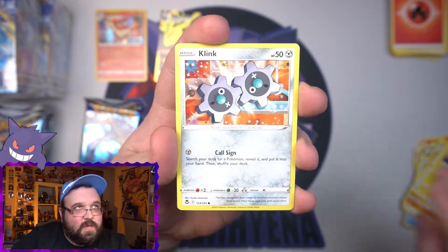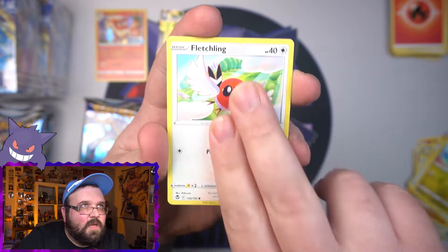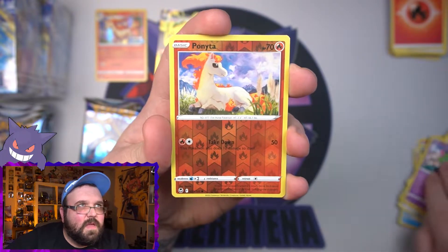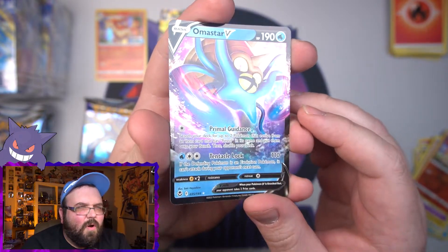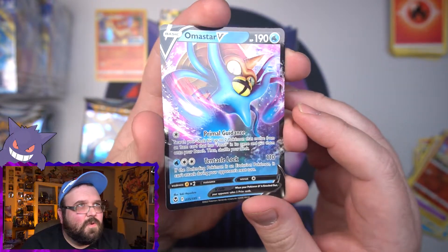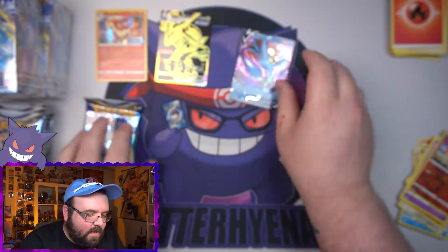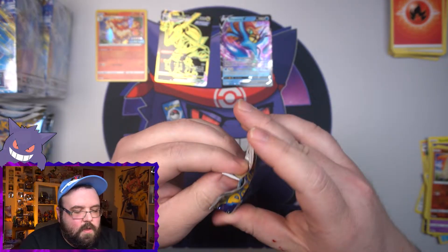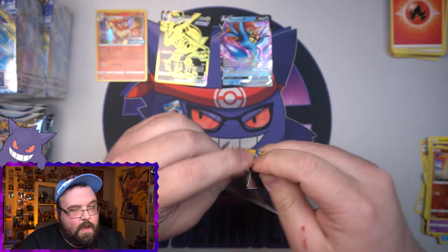We've got Dratini, a Fletchling — my lights might be a little too bright — Ralts, a reverse Ponyta, and Altaria V, which looks awesome actually. That is a cool looking V card. Not a bad hit at all — two decent hits in the pre-release kit. I'm happy with that, and we still have two more kits and nine packs.